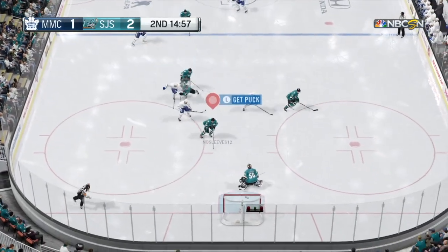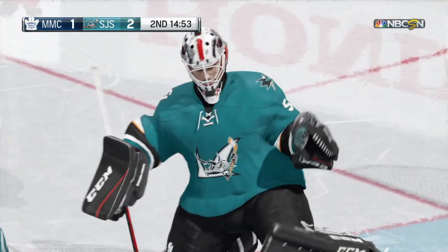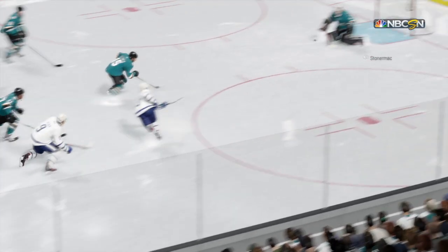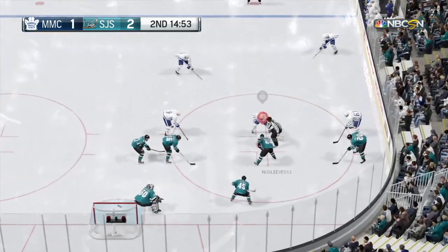Alright guys, last tip. When it comes to freezing the puck with the goalie, do not pass ever. It's tempting to not stop the play — we're all impatient — but it can just lead to losing the puck again, getting stripped, or giving up an easy tap-in goal. So when your goalie gets the puck, just freeze it and take the draw.